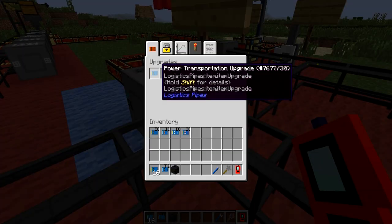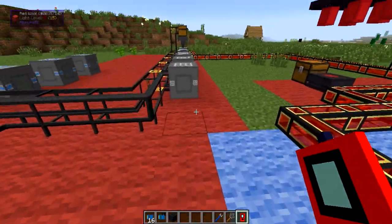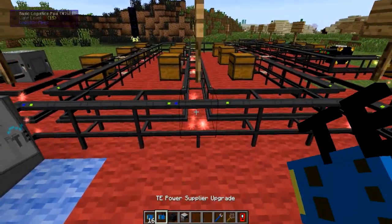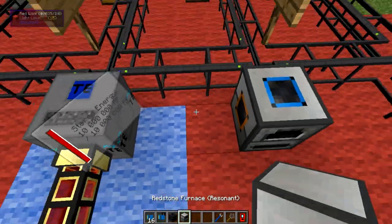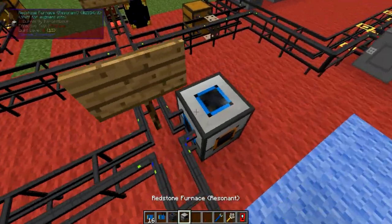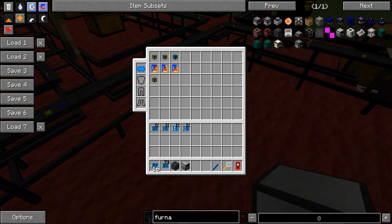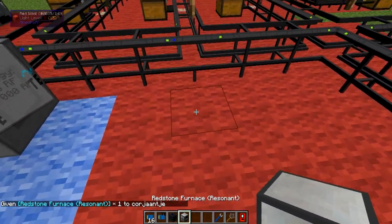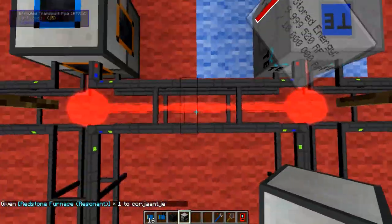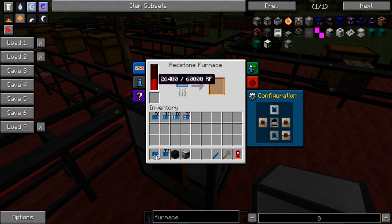So what I did is put a Power Transportation upgrade in here and a Thermal Expansion Power Supplier upgrade in here. If I get a furnace and put it right next to the pipe with the actual supplier upgrade on it, you will see a red beam being sent from this Logistics RF Power Provider over to this furnace. And this redstone furnace will fill up at a pretty decent speed. So that's pretty useful.